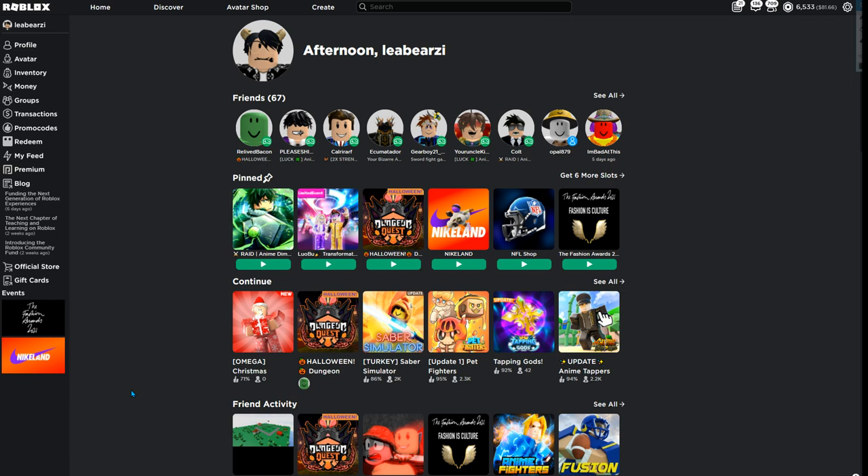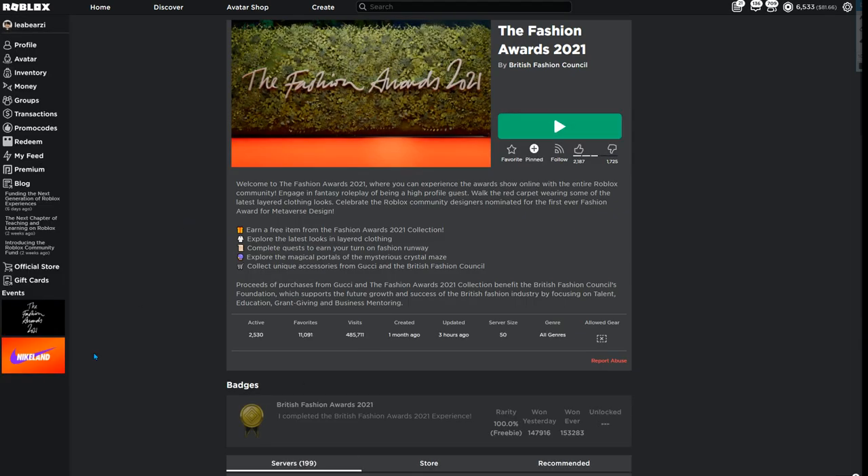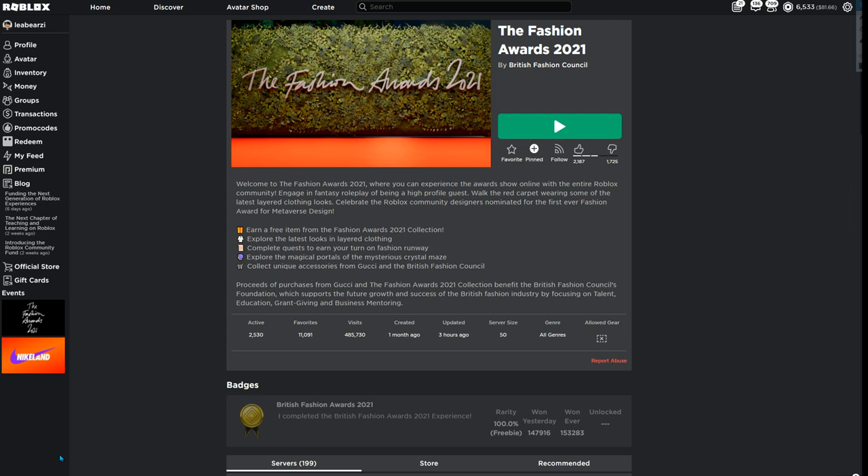Hey guys, welcome back to another free accessory video. Today we're doing the new event, the Fashion Awards 2021. If you look on the side, it's right here — I will have this game linked in the description. If you don't know how to get to it yourself, there's no web page; it just automatically brings you to the game. All you gotta do is join in. We're going to be getting this badge and some cool glasses.